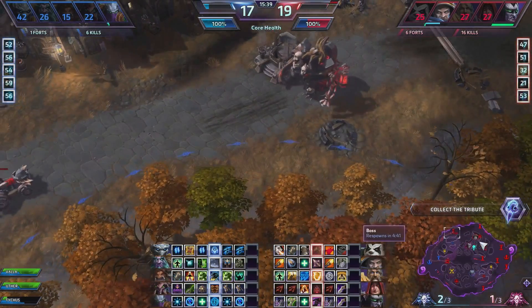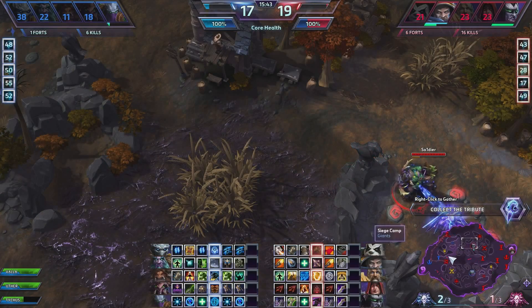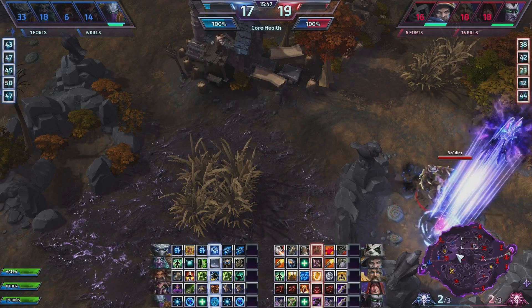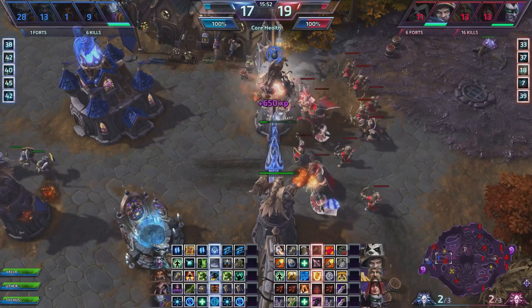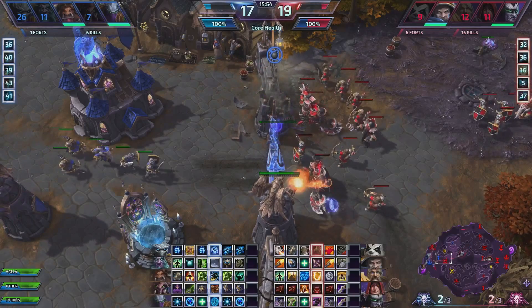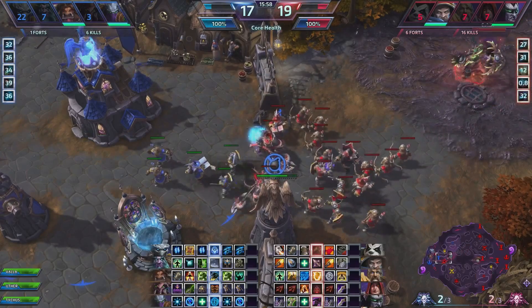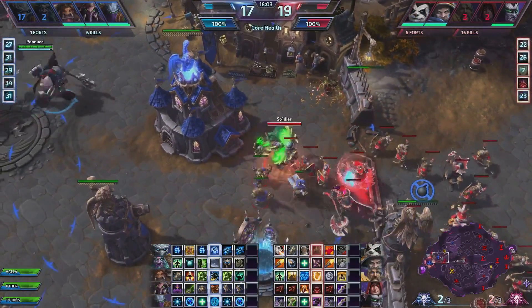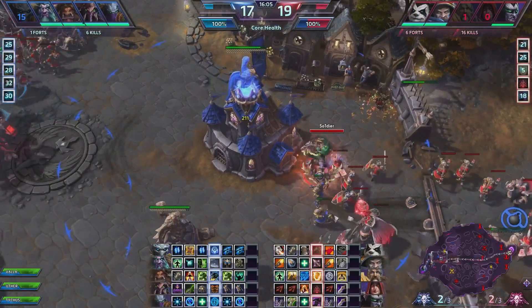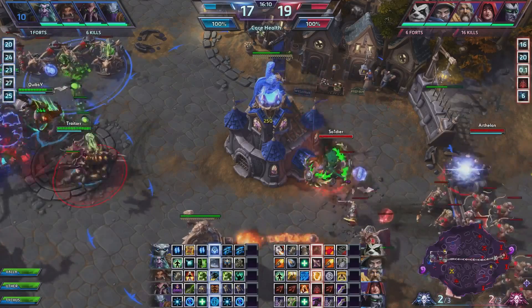Now we have a boss threatening core, with Tychus and Illidan both alive. We could have attempted to end the game here, but what we do instead is a safer play because we have three dead — we end up going for the third keep just to secure it. If your three keeps are down on Cursed Hollow, it's extremely hard to come back. So we get mid keep and back up to their Knights, just to make sure there's so much pressure on their base they can never leave it, and we get free objectives all day.